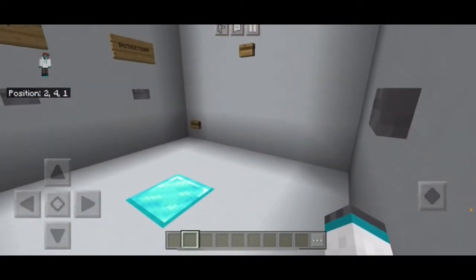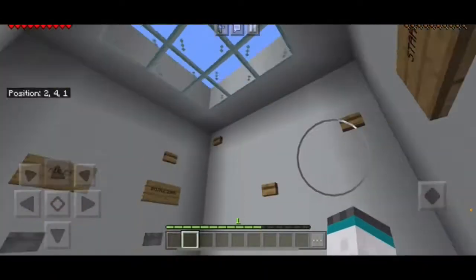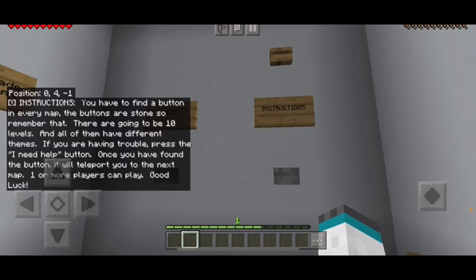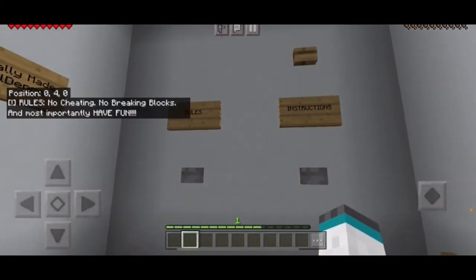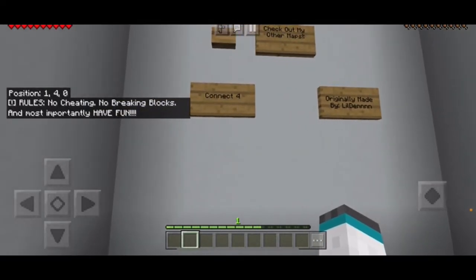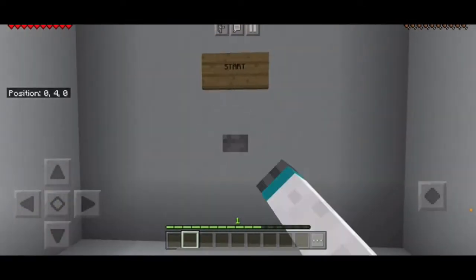We are in creative mode — I don't know why — I think we're gonna go into adventure mode as it is the default mode. The instructions say you have to find a button in every map. There will be 10 levels and all of them have different themes. If you're having trouble, press the 'I need help' button. Once you've found the button it will teleport you to the next map. Rules: no cheating, no breaking blocks, have fun. Originally made by Lily Dean.